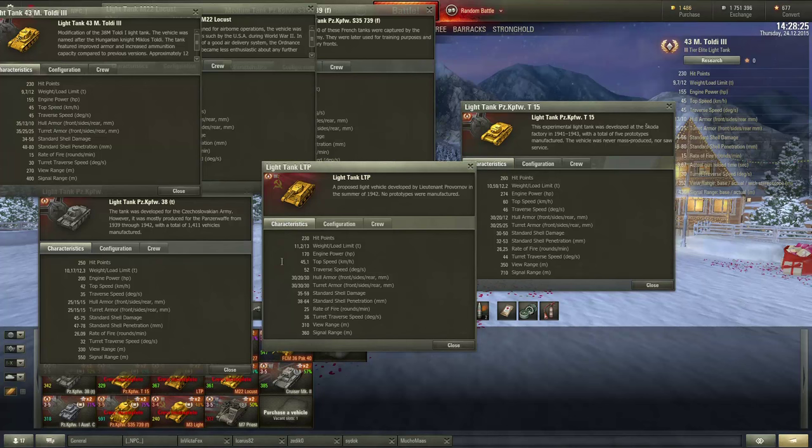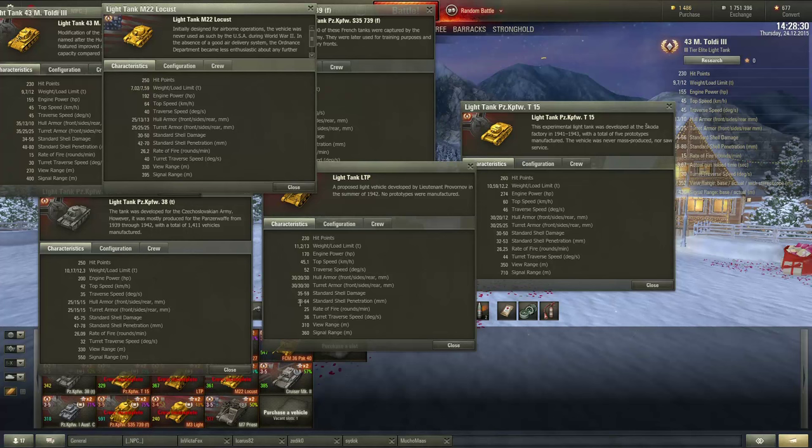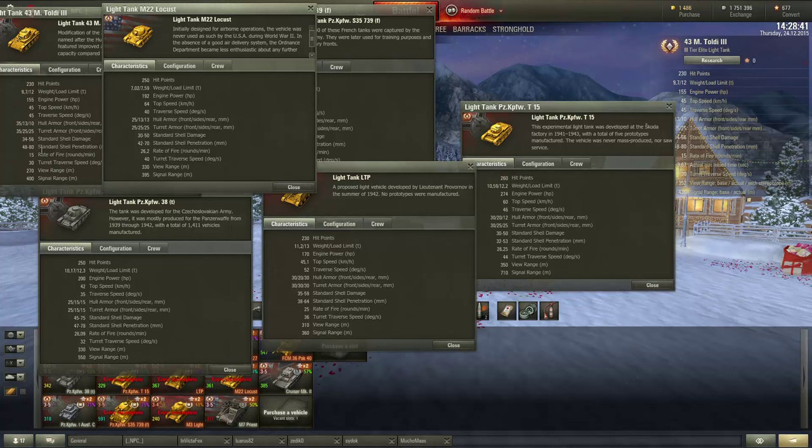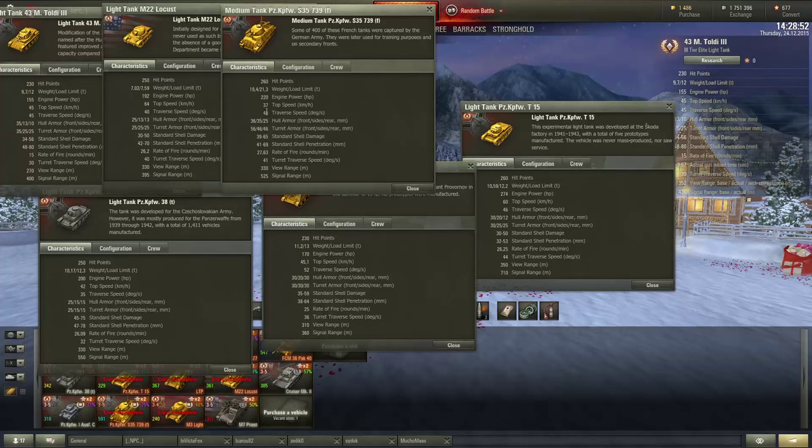Let's look at the gun. Penetration — yeah, this one has a little bit less penetration. When I heard the rumors, it was saying the Toldi will have great penetration, but it is pretty much the same as the Locust. The Panzer 38 — this one also fights tier five tanks, but it has the view range at least — 60 meters more view range. That's huge.